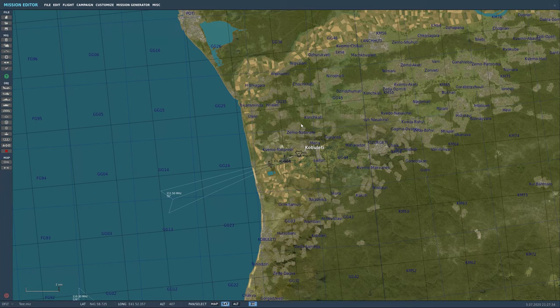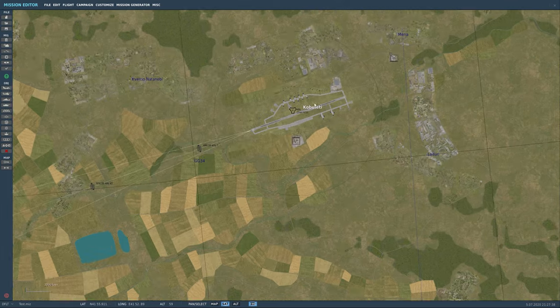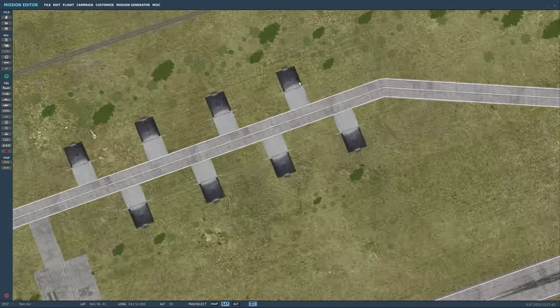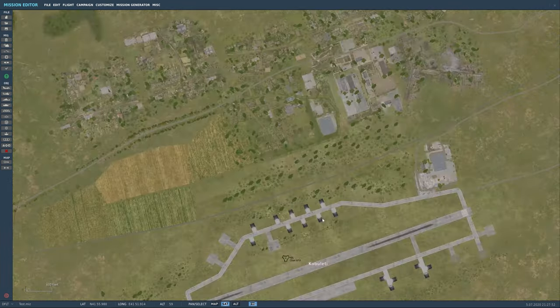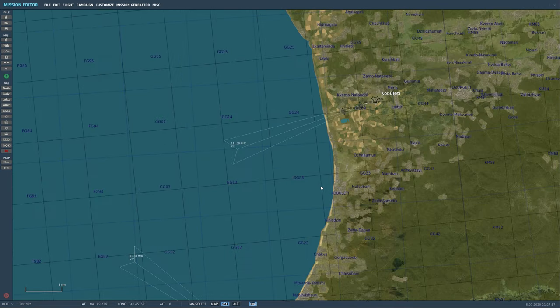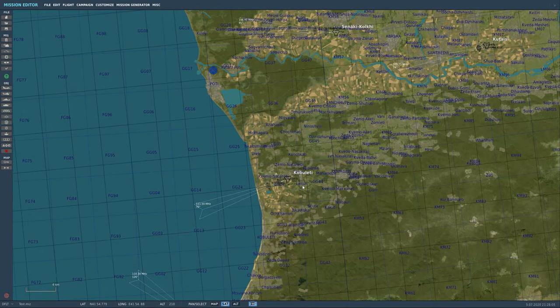Now we have Cobaletti as our training field. Let's set some stuff down at Cobaletti and start sending some aircraft down. You want to think about what is this area's purpose. This is a training area where guys can go up and practice bombing. We're close enough to the carrier near Batumi — they can fly out and do traps if they want.